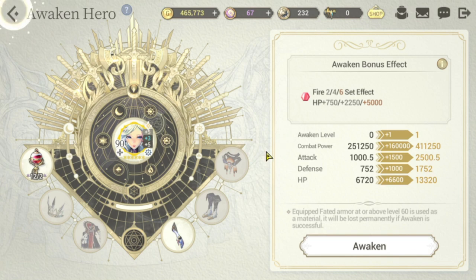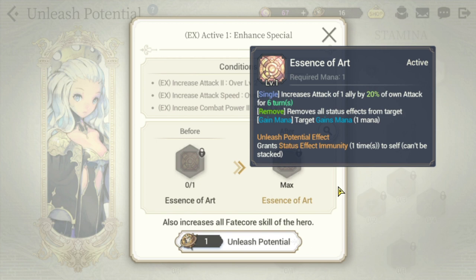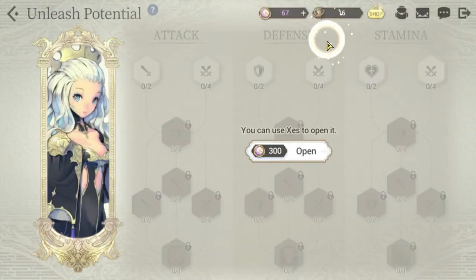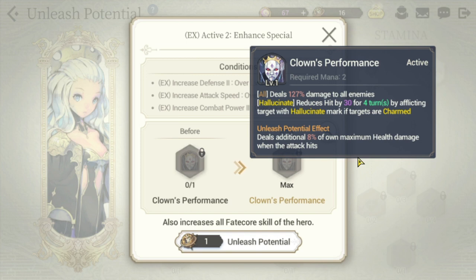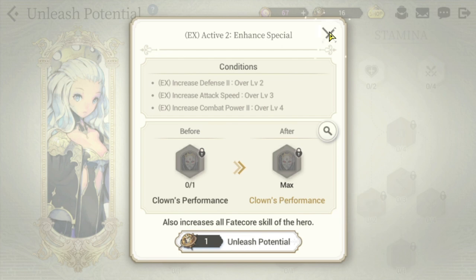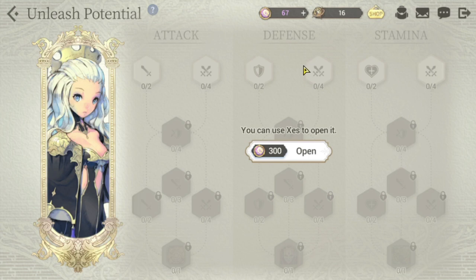For her Unleash Potential, you can check her skills for the increases. One upgrade deals additional damage equal to 8% of her own maximum health when the attack hits — that's why I encourage using the machine or fire set to increase her HP. Her third Unleash Potential node enhances her cleanse: the overtime effect also reduces damage against all allies by 30%. Try to complete those two trees to unlock her additional skill upgrades.